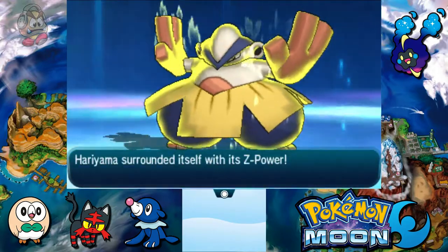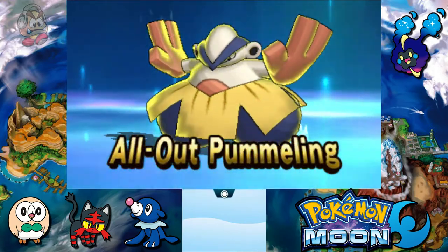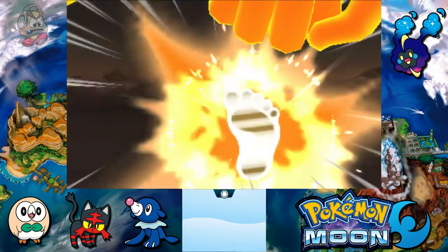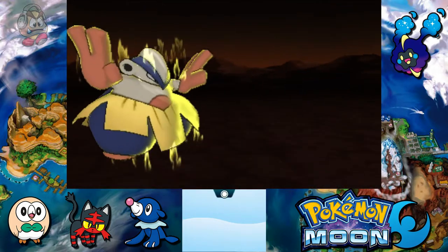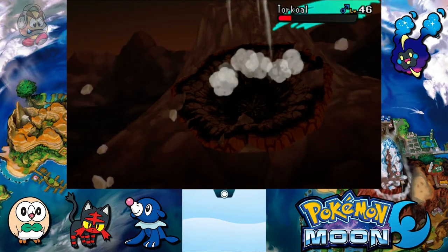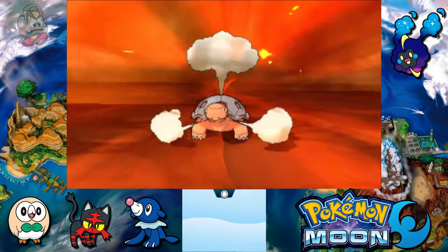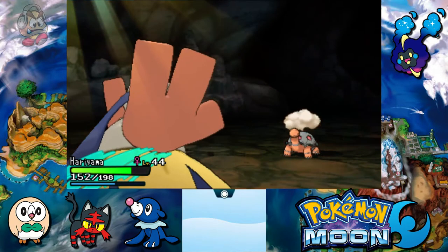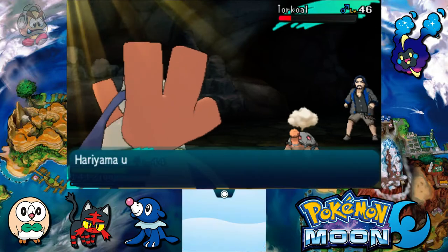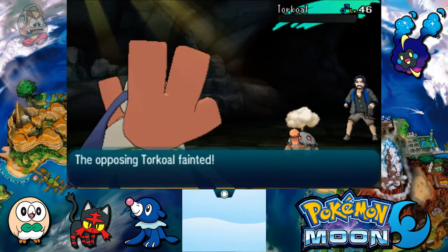This is a bit of a tanky Pokemon, so let's just use our Z-Power to take care of him immediately with all-out pummeling. Hopefully it should be enough, but this guy has one more Pokemon so we might have to be ready for that as well. While pummeling is used — it will not be enough to KO. Heatwave hits, but we're doing good. One more Brick Break should do it. And it's enough — Torkoal goes down.